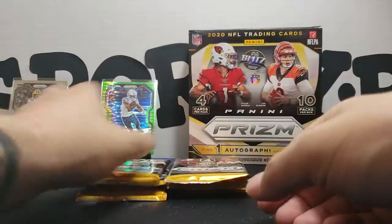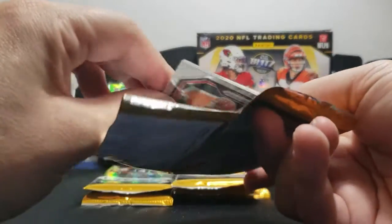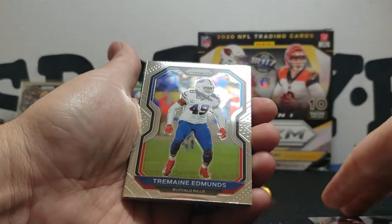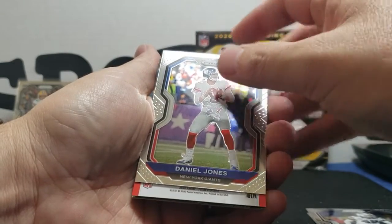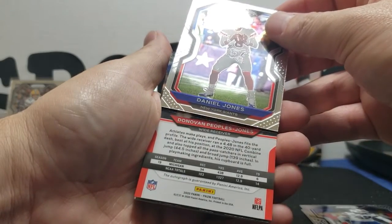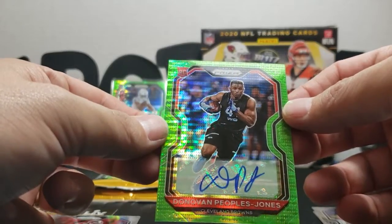Alright, got a Tyler Boyd base, Tremaine Edwards base, Daniel Jones — Danny Dimes — base. And this is gonna be our hit right here! We have a 2020 Prism autograph guaranteed by Panini, and it's gonna be a Devin Peoples-Jones. We did get a rookie auto — it's a pulsar one! Devin Peoples-Jones, that's badass!